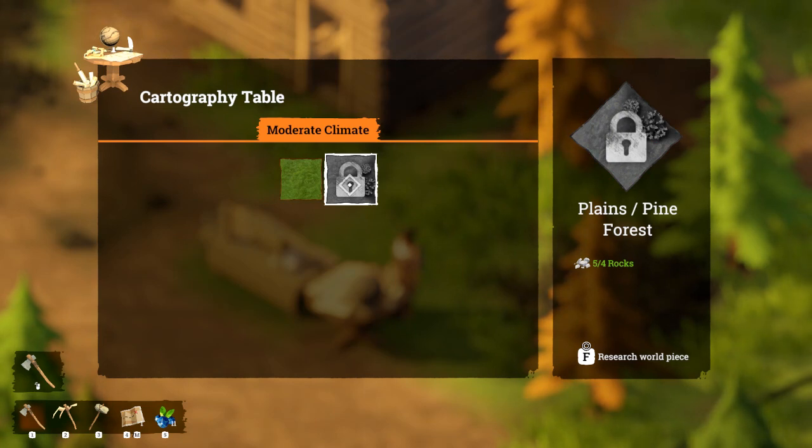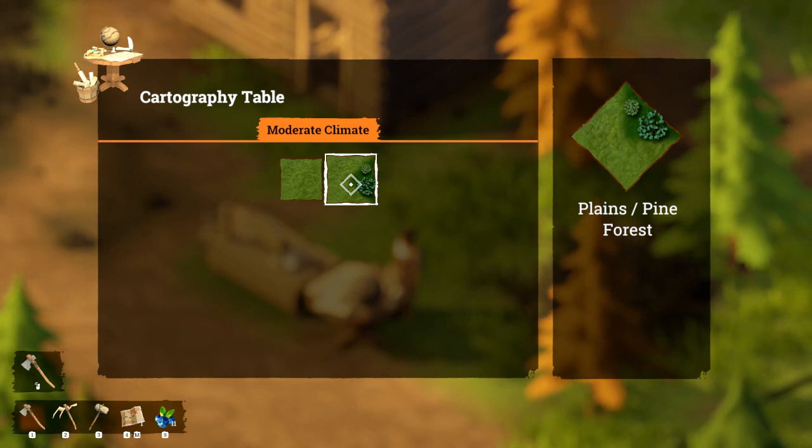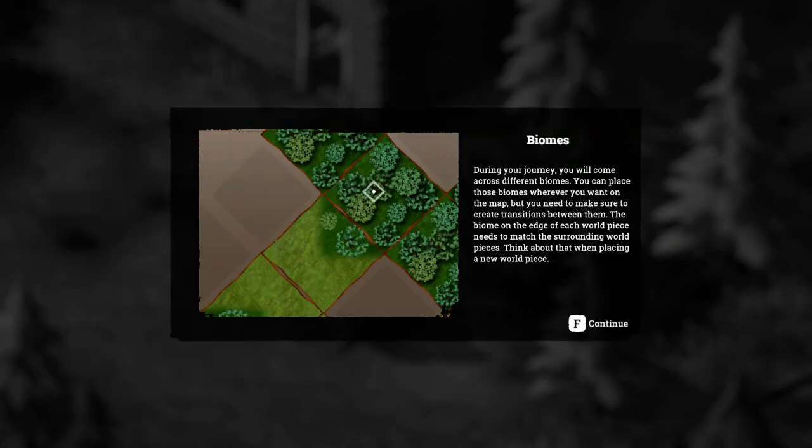Plains slash pine forest - oh, that's a piece in itself! I thought it was saying I had to put pine forest right next to a plains piece. Biomes - during your journey you'll come across different biomes. You can place these biomes wherever you want on the map, but you need to make sure to create transitions between them - the biome on the edge of the world piece needs to match the surrounding world piece.